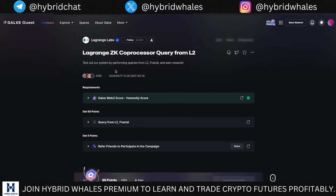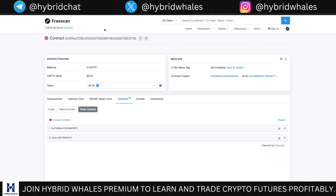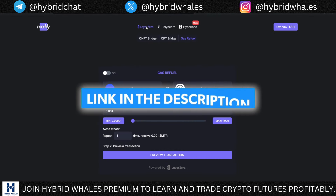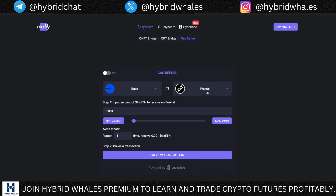Now for the second task — query from L2 Fraxtel. Click on it and you'll be taken to a page; click the link again and you'll be taken to FraxScan. I'm assuming you don't have funds on this network, so you'll need to do a gas refuel. I'm going to use Mercury for this — click on LayerZero, switch to gas refuel, and you can send funds from any network. Choose Fraxtel, and I'm going to send some ETH from Base to Fraxtel as gas fees.